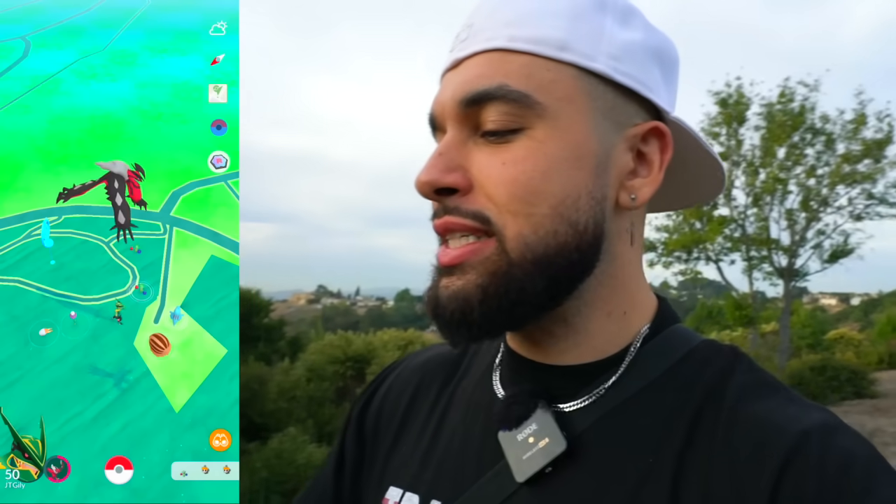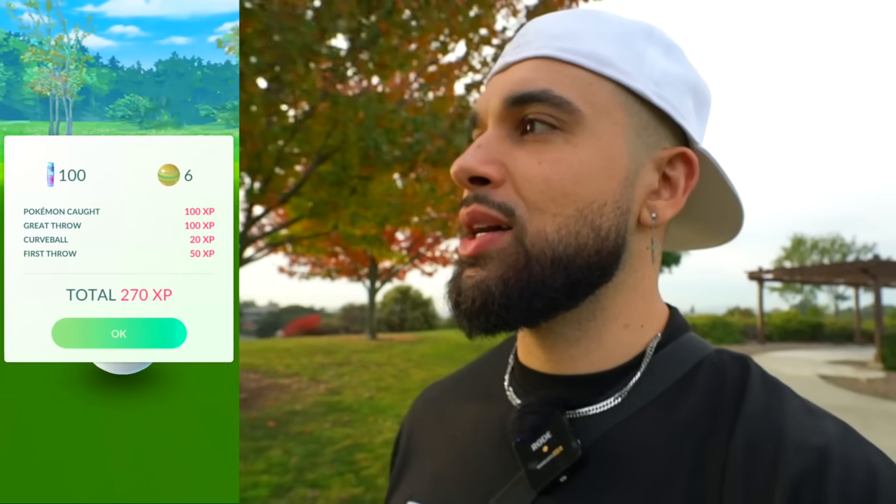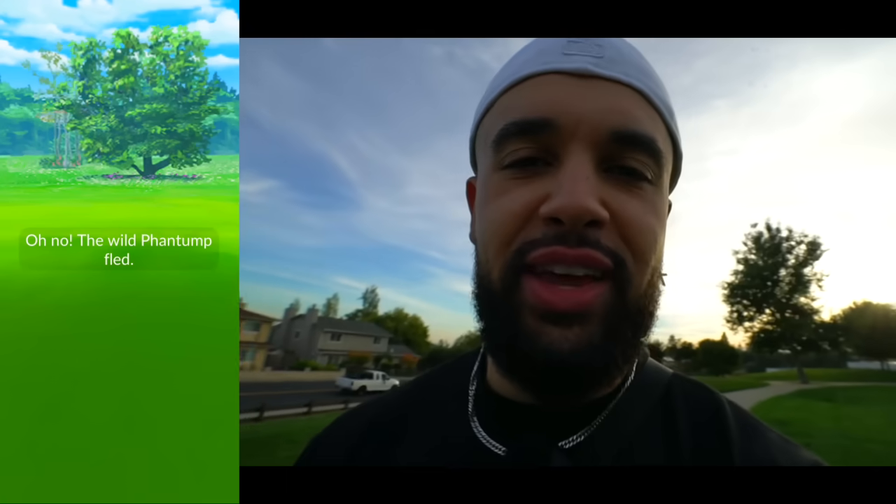We have two Master Balls and I want to see if we're going to use one today. Popping the daily incense — first spawn is a Sunkern, that's not what we're looking for. Other than a bird, I do want to get some shiny costume Cubone. We got a Wigglytuff from the incense — not getting the Master Ball but I'll give it an ultra ball. Quick rule on the Master Ball: I'm not going to use it on the first bird I see. I'm only going to use it on a bird that is level one or over 3,000 CP.